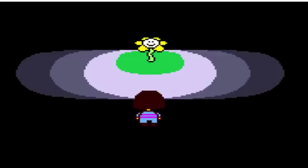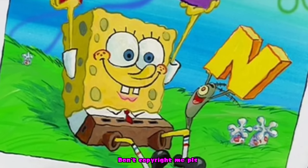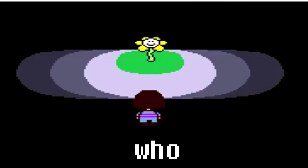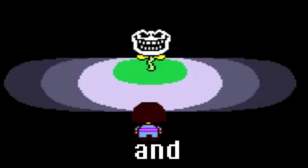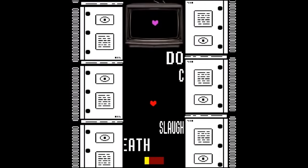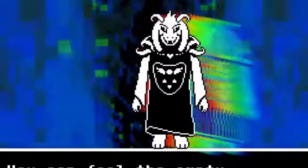Toby took a lot of inspiration from SpongeBob to make this game. In Flowey's theme you can hear the SpongeBob Fun Song — 'F is for friends who do stuff together, U is for you and me.' Since Flowey's theme appears in numerous locations in the game, you can hear the Fun Song in a lot of parts of the soundtrack, including Hopes and Dreams.